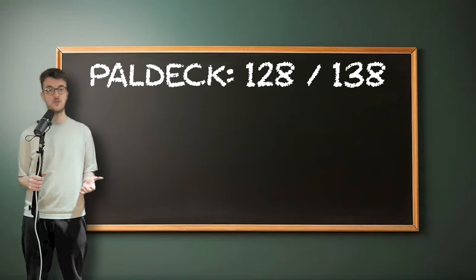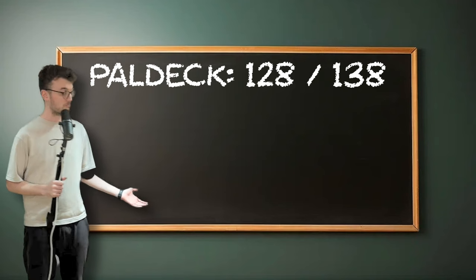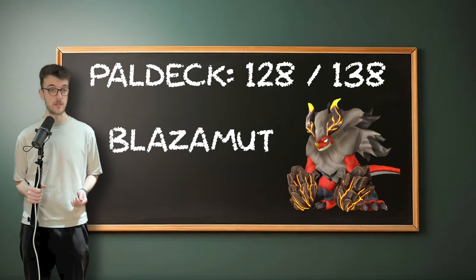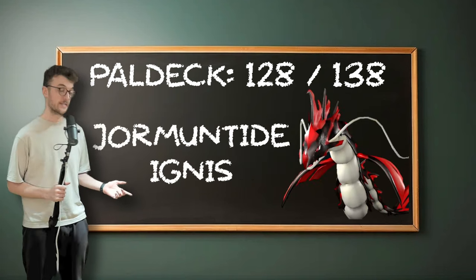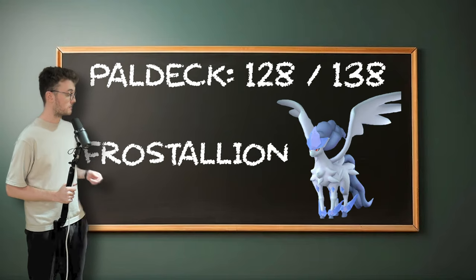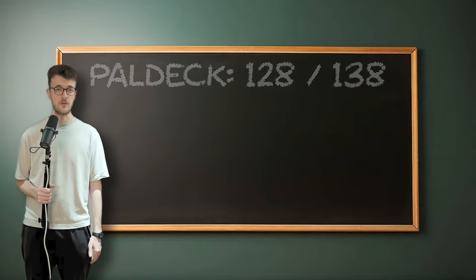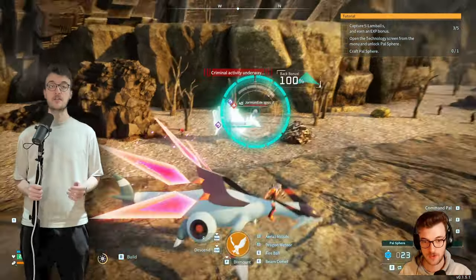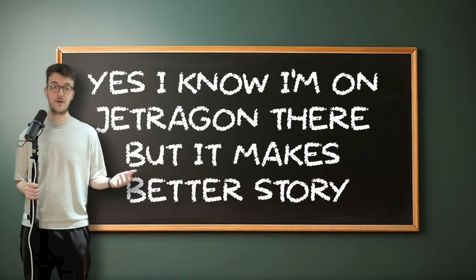At this stage I have 128 of the 138 pals. Let's break down what's left: Blazamut is non-breedable but can be found in huge scorching eggs in the wild; Suzaku and Suzaku Aqua are breedable but only if I have Blazamut; Jormantide Ignis has a 5% chance to spawn from huge dragon eggs; and finally the 5 legendaries — Jet Dragon, Crystallion, Crystallion Noct, Necromis, and Palladius. I did lose a bunch of huge wild eggs to a bug — I think it was the mods — so I decided to capture both Blazamut and Jormantide Ignis, which for the first time increased our capture count to 2.